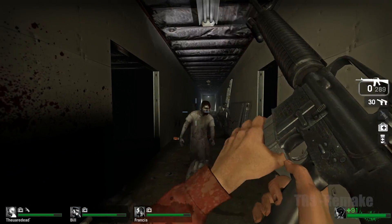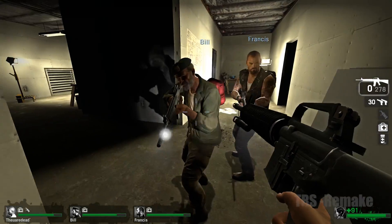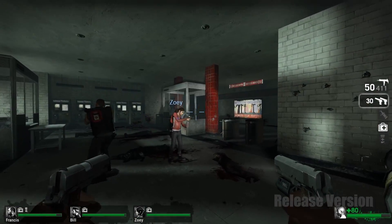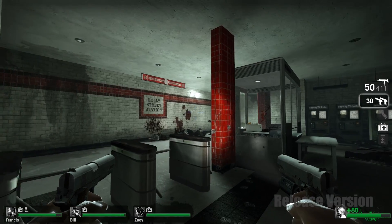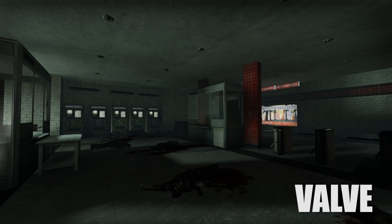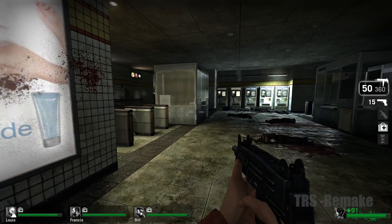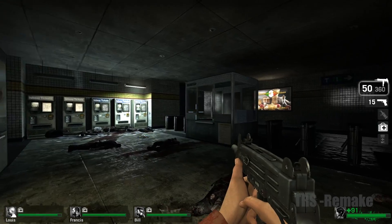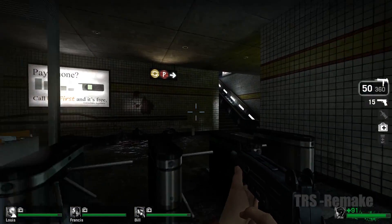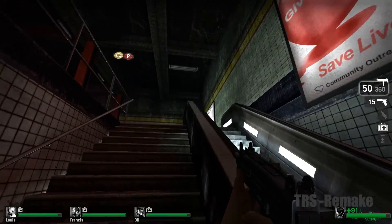The original concept that Turtle Rock Studios, the developers of Counter-Strike Source, came up with and pitched to Valve was a tiny bit darker, grittier, and in many areas a lot more detailed than what Valve ultimately released. Let us just compare this scene in the subway station for now. The overall geometry is almost identical, but at least in my opinion the presentation was scaled back drastically. The usage of reflective surfaces, as well as the work with lights and shadows, creates better contrast and a more vibrant atmosphere. In the final version, the Source engine is not really used to its full potential.